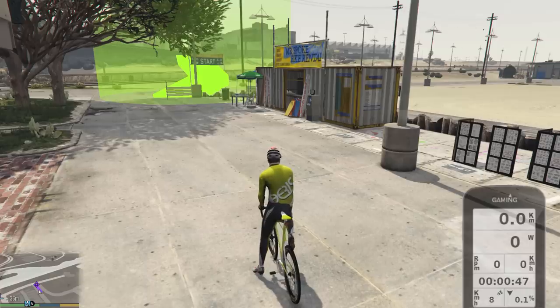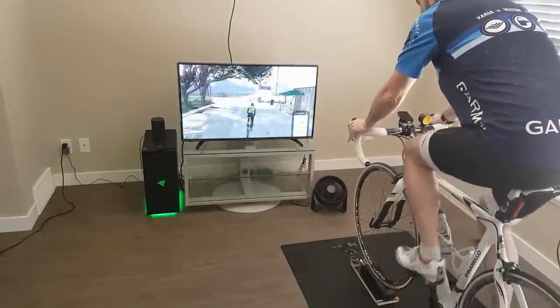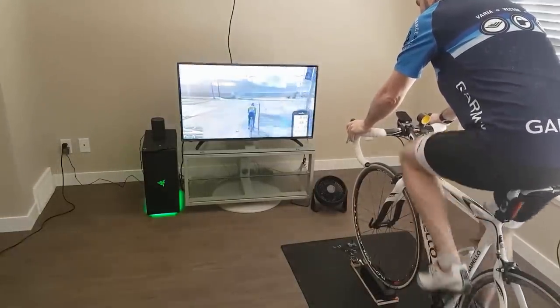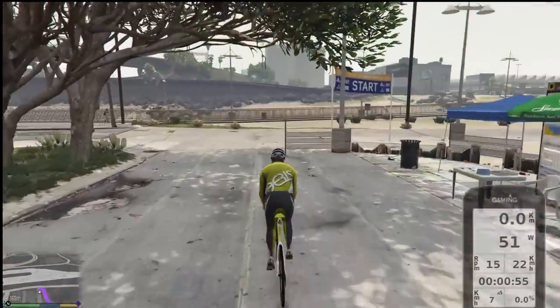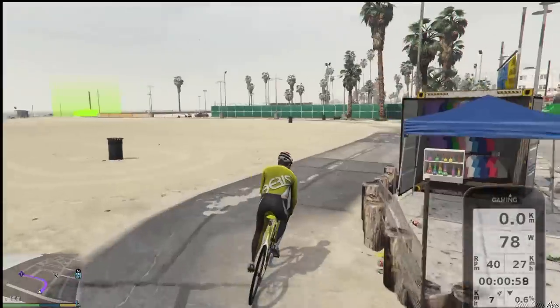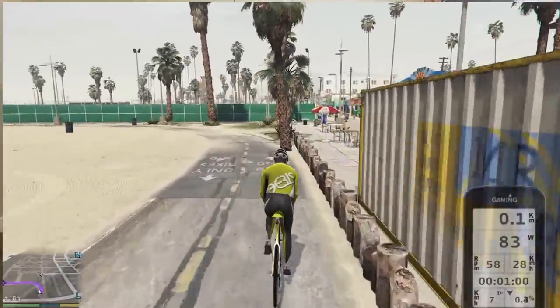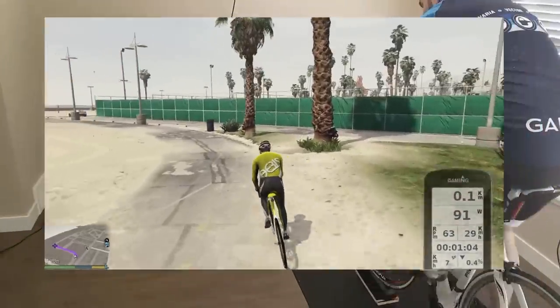Now we're ready to roll! Hop on your bike and start pedaling! This mod reads the speed from the trainer and applies it to the vehicle your character is riding during the game. It also measures the incline of the terrain, the roughness of the ground, and the wind in the game, and sends all that information to the smart trainer so it can faithfully reproduce the hardness of the terrain you're riding in.